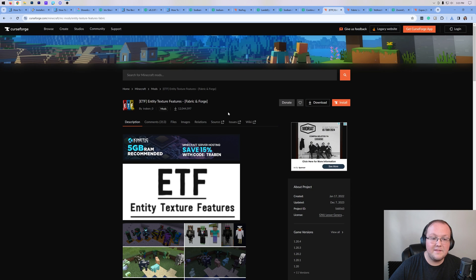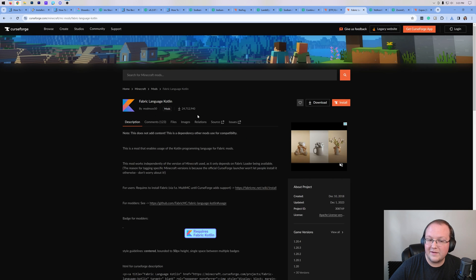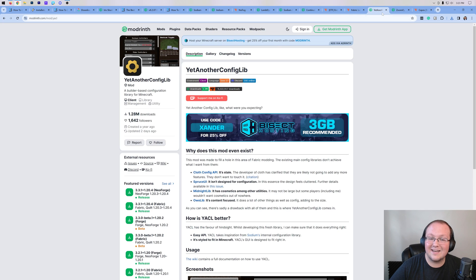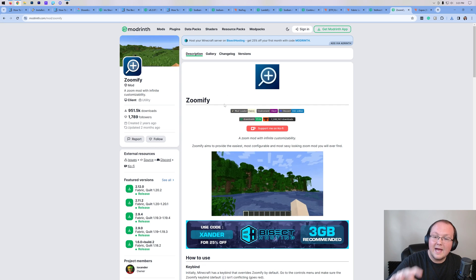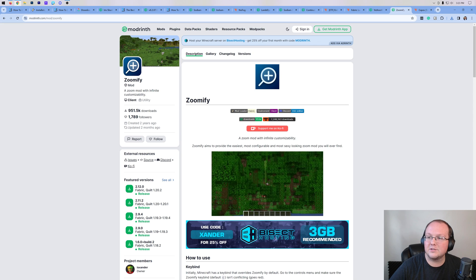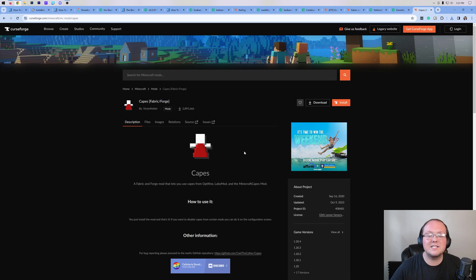Continuity is what allows you to have Optifine-style connected textures in-game. Entity Texture Features allows you to use Optifine Entity Textures from resource packs. Fabric Kotlin is a requirement, as is Yet Another Config Lib for Zoomify, which allows you to zoom in with Optifine-style zoom. Last but not least, there is Optifine Cape support as well. There are other mods and resource packs, but this is the general overview that gets you a lot of feature parity with Optifine.